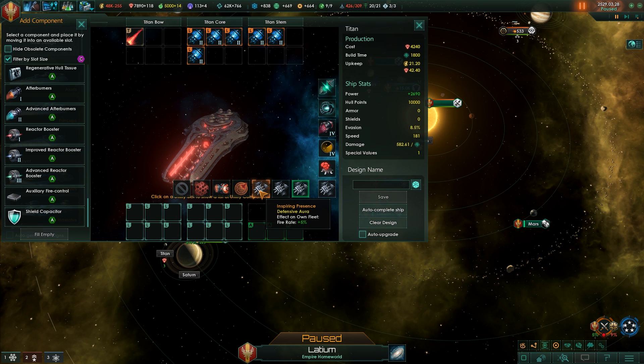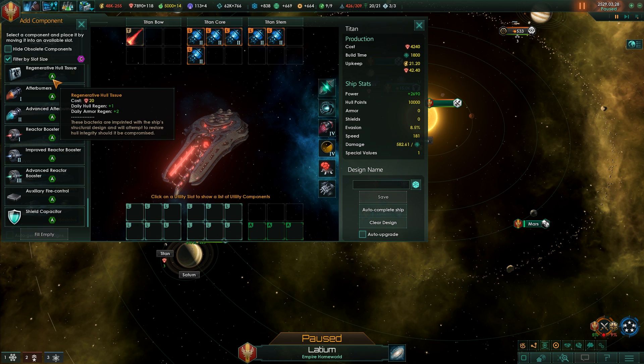Inspiring presence is a defensive aura that increases your own fleet's fire rate by 5%. It is system-wide, applying to all your nearby ships. The targeting grid gives your own fleet plus 10% tracking — especially handy if you're running large guns against corvettes and destroyers, or if you're in late game using battleships and cruisers against enemies still relying on smaller ships. Finally, the Nanobot Cloud increases daily hull regeneration by plus one, which stacks with regenerative hull tissue.